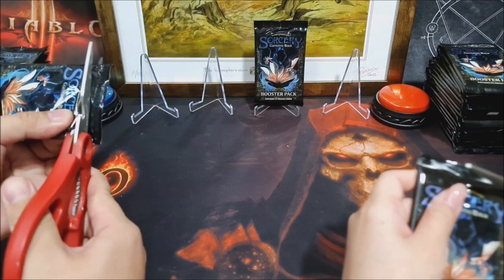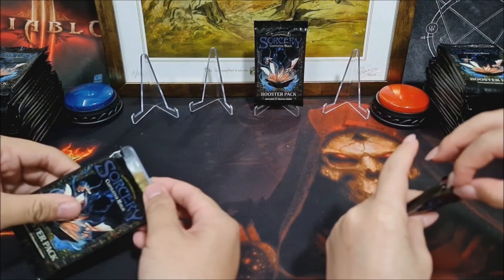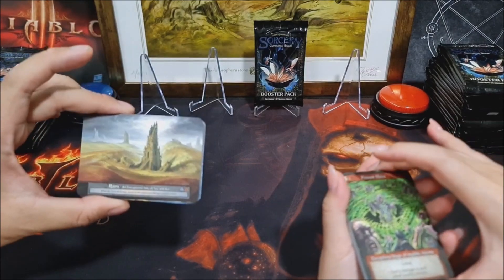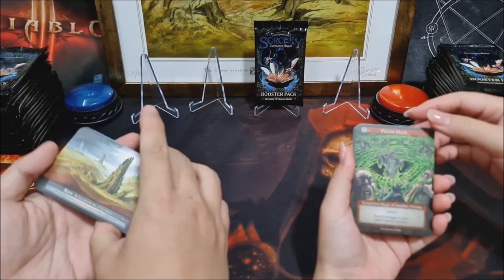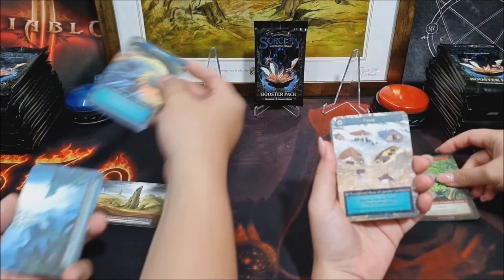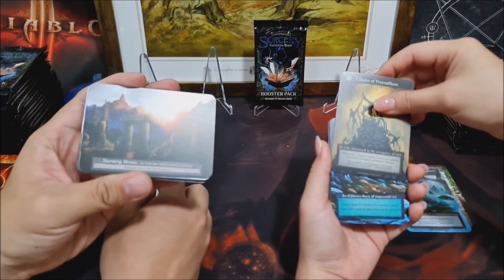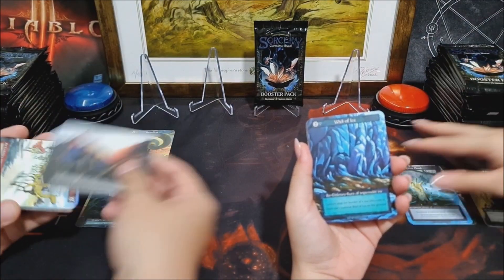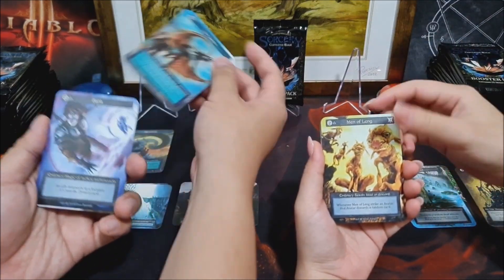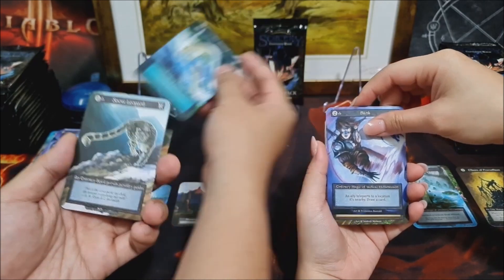Guys, wish us luck! Let's begin. Wow, look at it — first pack and I'm already getting a dual land. I think it doesn't get any better than this. So I have a land. Exceptional, let's go. I have another exceptional. And I get an elite. And you get an elite as well. Very nice. Let's just put it down. Now let's go through the ordinary slot and see what we get.